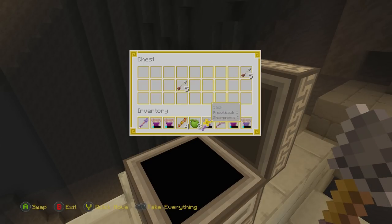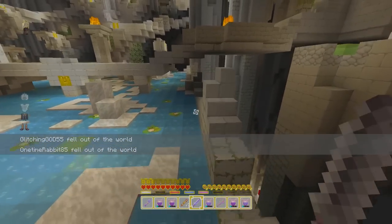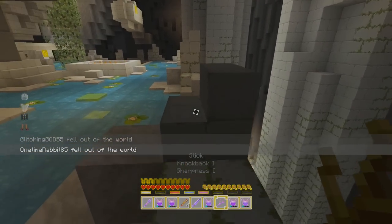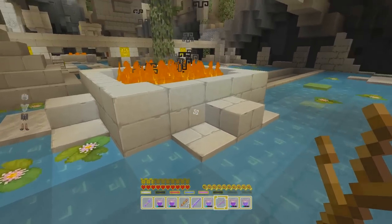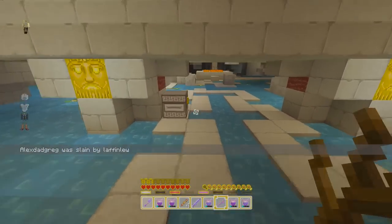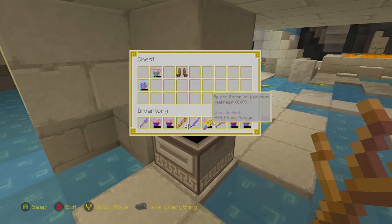This stick has knockback and sharpness now. There are a few things that are kind of hard to ascertain from a changelog because the way you phrase things kind of implies something different. But as you can see right here, the stick as well as having knockback also has sharpness. They said everything would have at least sharpness, and now it seems like every single stick has sharpness attached, even the ones with fire aspect. Which means there's going to be a stick that's relatively good, actually — if you have fire aspect and sharpness, it's gonna be pretty good.